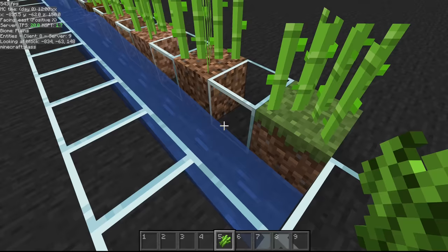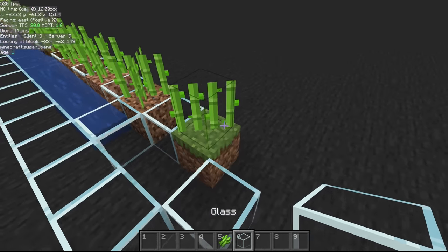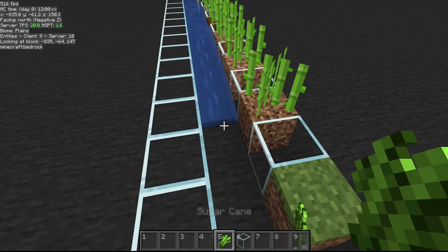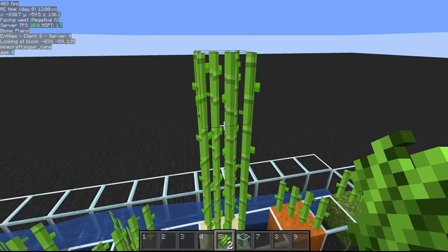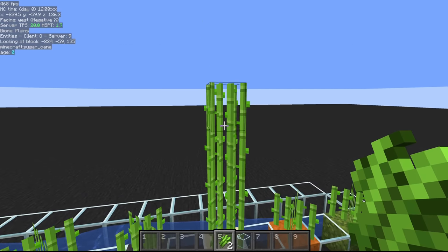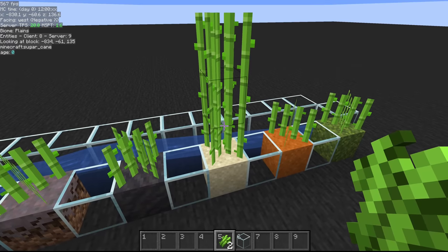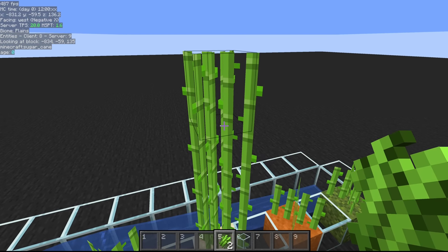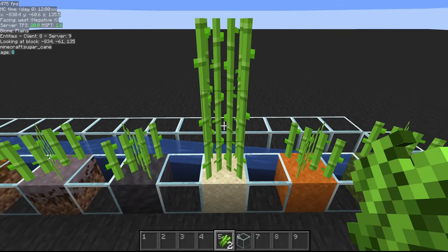For sugarcane to grow, it needs to be adjacent to a water block — it doesn't need to be a source block, flowing water works too. If you remove the water, the sugarcane will pop off and you won't be able to replant until water is restored. Also, although you can find four-tall sugarcane in the wild from initial chunk generation, your normally planted sugarcane will only grow up to three tall.